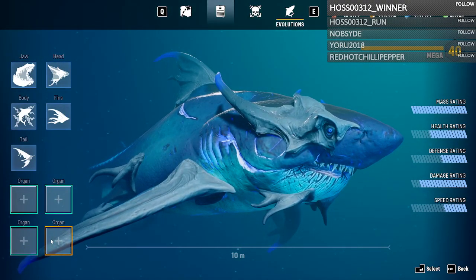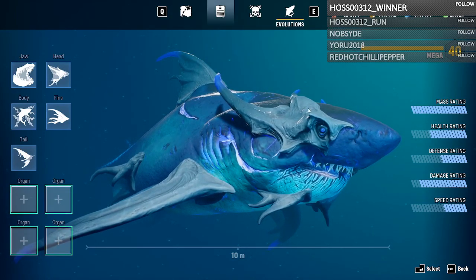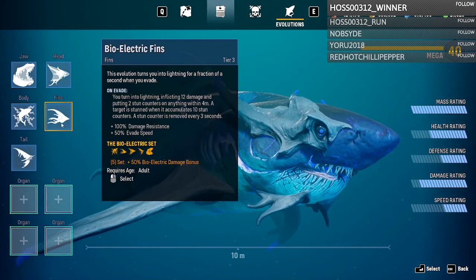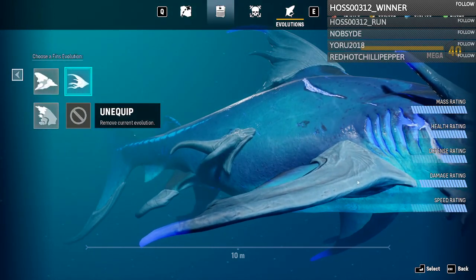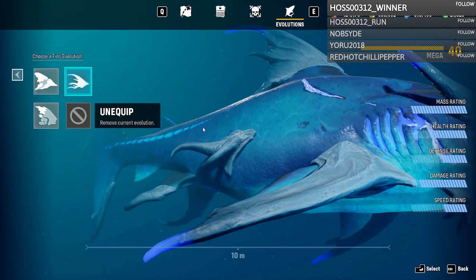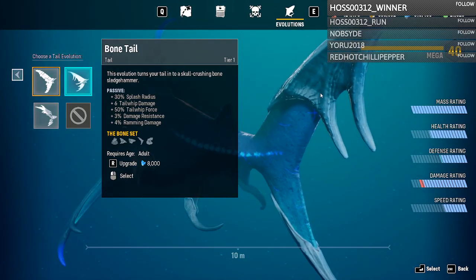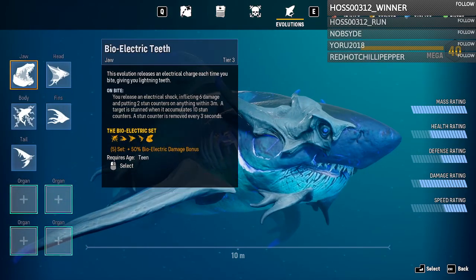Tier 3 was a lot more noticeable when it came to changes. The eye part here basically got elongated quite a bit — it looks a bit like horns now, with little tentacles. The fin here covered up significantly more of the actual fin, and those little tendrils and stuff got a decent bit bigger. The little blue bit on top and the glowing back of the tail are more prominent, and the bottom has a thing on it now as well.